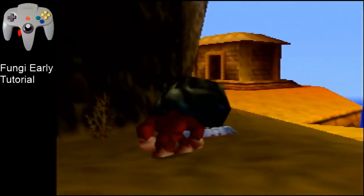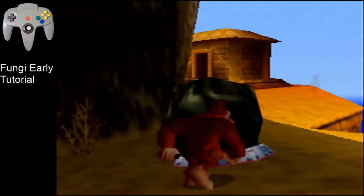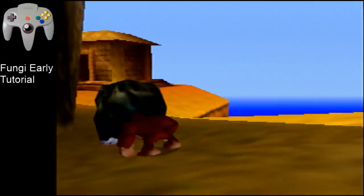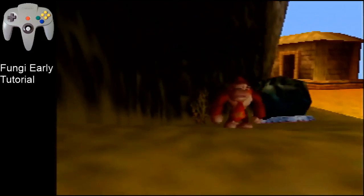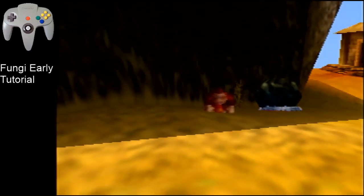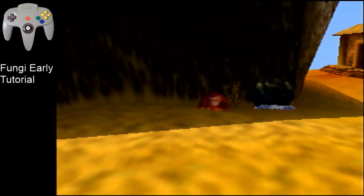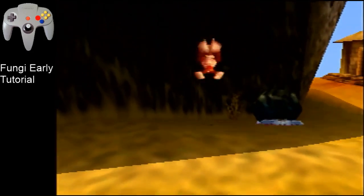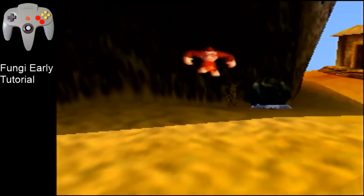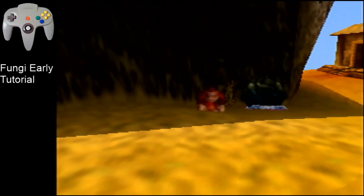So first off we have this boulder here and we have to moon kick all the way to Aztec Roof. For all the moon kicks, one thing to note is that I do short hops or short jumps. I will always do a short jump and then spam B, instead of holding A and then spamming B which you go a bit higher. I will always do the small one.